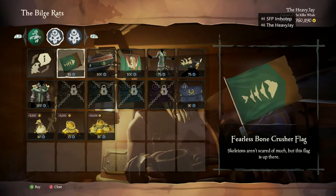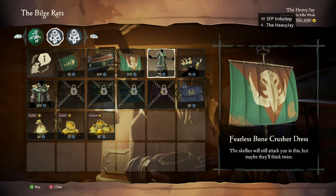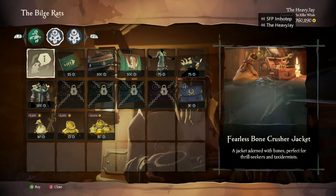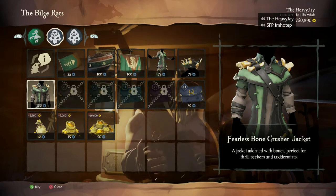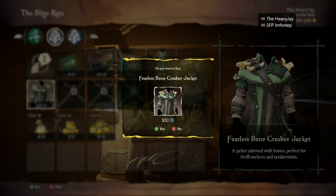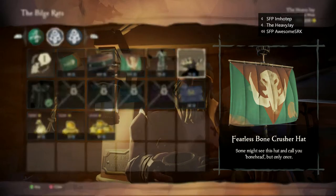Let's check this out — Fearless Bone Crusher flag, Fearless Bone Crusher sails, dress hat and jacket. They have a new spin on it — I don't think they were green before, I have other Bone Crusher stuff and they're like brown — but I'm okay with this. I really enjoy the fact that they're bringing this stuff back even if it has a new flare on it. It's not the original, so those people that did it get to keep theirs.